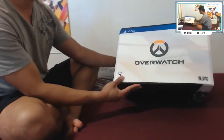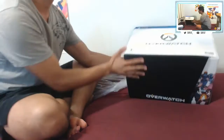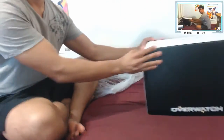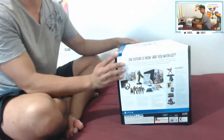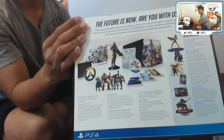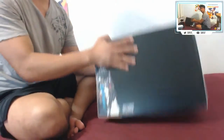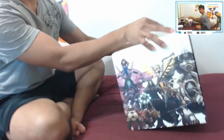Here's the box. I think this is the front — no, this is the top. This is the front of it. Yeah, this is the front, and then here it shows the list of things that are included. The back side says Blizzard and more of the hero designs.